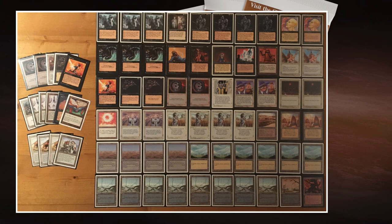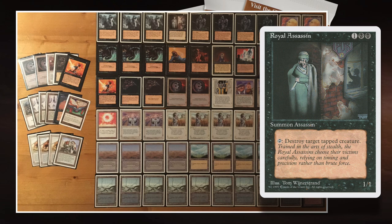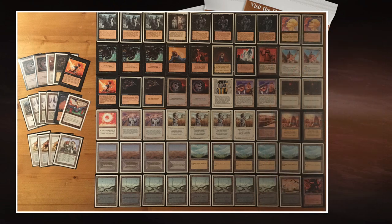I also love the inclusion of that one Royal Assassin. Royal Assassin is one of those creatures that as a kid, when you bought a pack of Revised or Fourth Edition, you were hoping for. They were infamous — if you had a Royal Assassin on board it was like you'd already won the game. The card was considered to be so strong. With the knowledge we have now it's just a 1/1 creature you can kill, but back then it had this status. So I love seeing Roman playing with that single Royal.